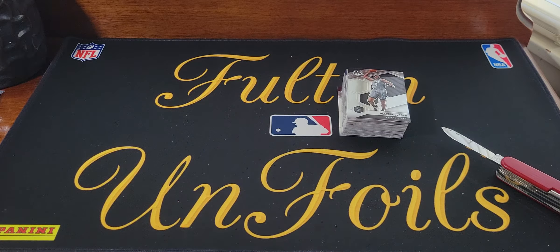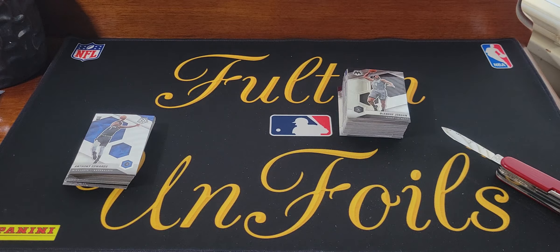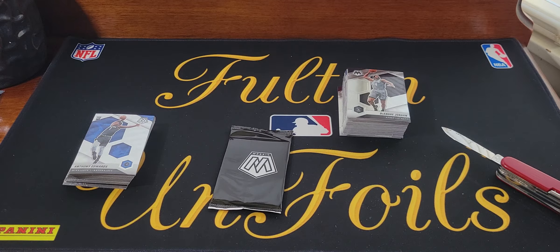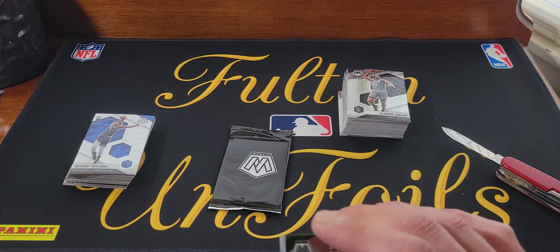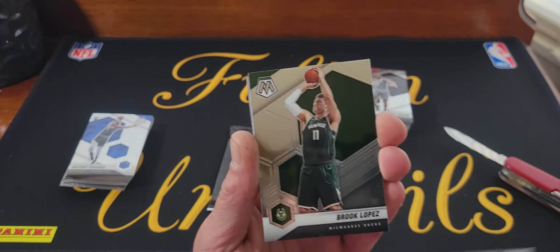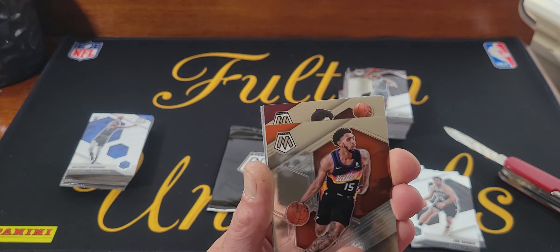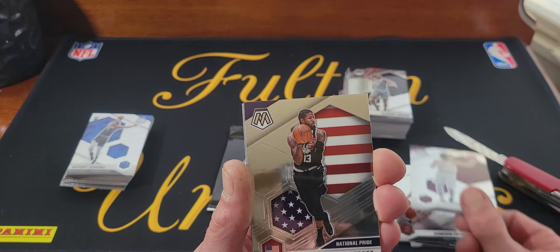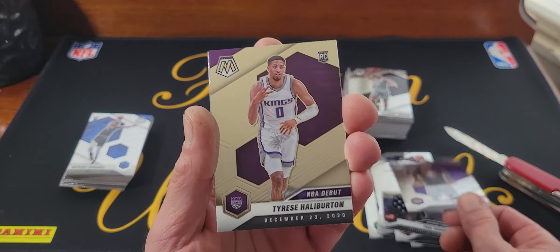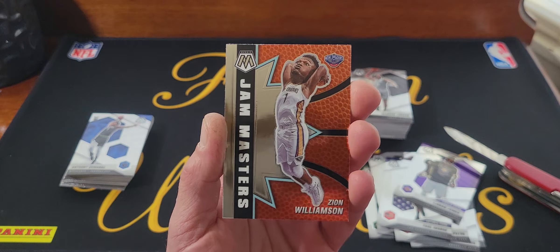You know what, this video is only 12 minutes — we're gonna open one of these value packs. I got two of these, don't have any luck, maybe we'll open the next one as well — a little bonus for you and me. We got a blue — I think those are numbered 10! Jeff Teague — we'll probably save it till the end. Brook Lopez, Joe Harris, Cameron Payne, Jerry Allen. Should be starting to get some rookies here. Paul George, LeBron, there's a rookie — Tyrese Halliburton again. We'll save that and go to the back — we got a Zion Jam Masters.